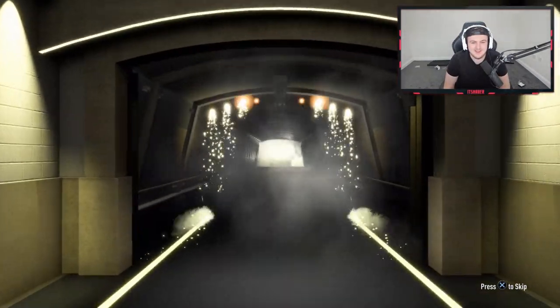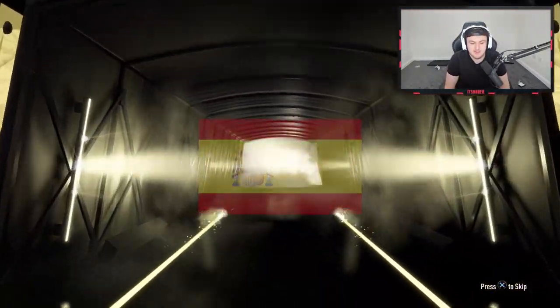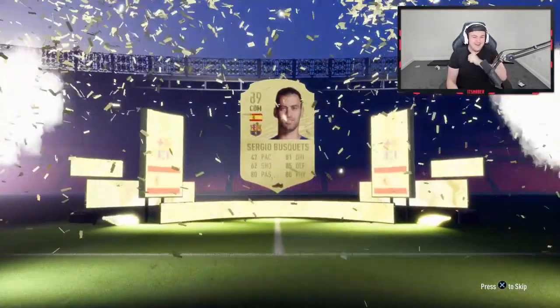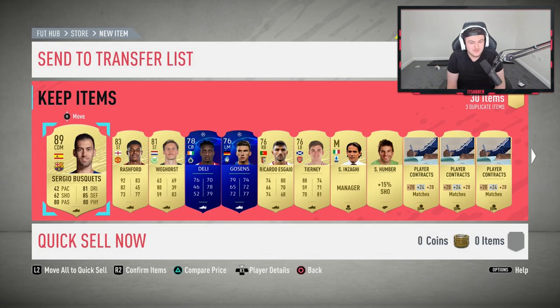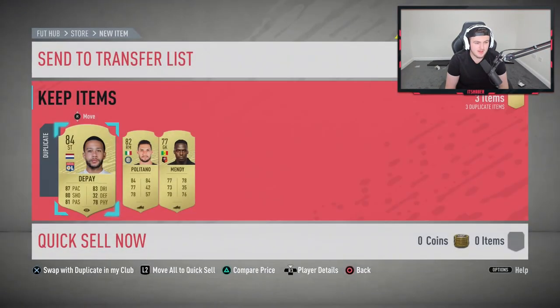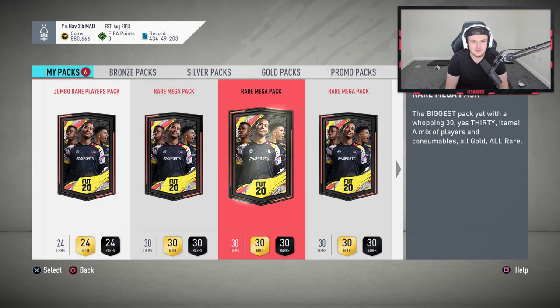First Rare Mega — we've got a walkout. Spanish CDM — Busquets. We'll take it, another walkout. No way, man — we just packed our first Icon of the year AND Rashford in the same pack opening session! And a Pie in there as well? Unfortunately untradeable duplicate. But wow — that is absolutely crazy. What is Sam's pack luck right now?